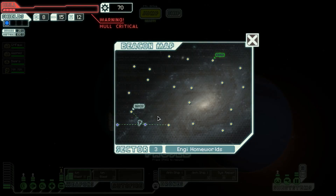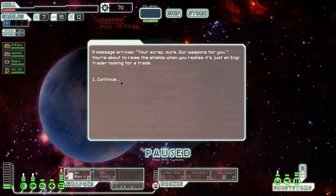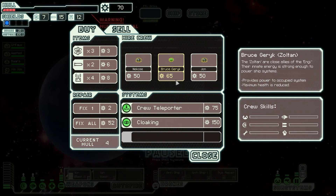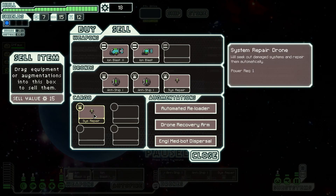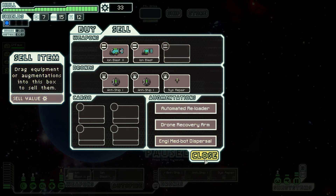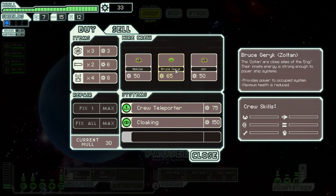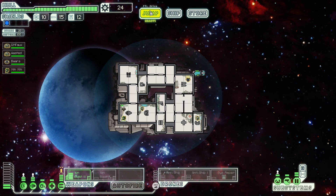We need to jump — we should probably go to this store because our hull is really low, we've got four hit points left. A message arrives — it's an NG trader looking for trade. Let's fix all — let's sell the system repair drone because we definitely don't need two of them. There's nothing else here we'd really want to buy. Let's buy fuel and jump. Hopefully we can find the special event in this area.